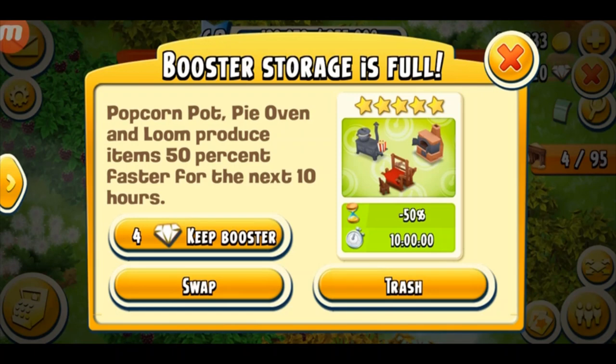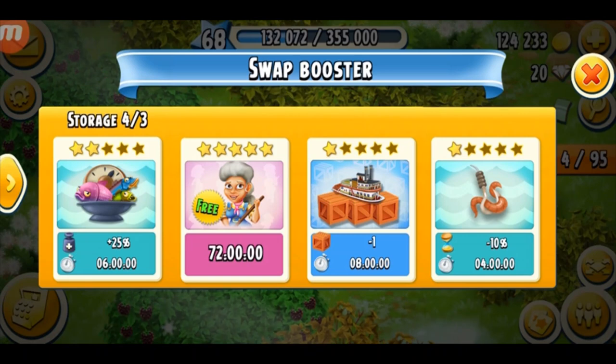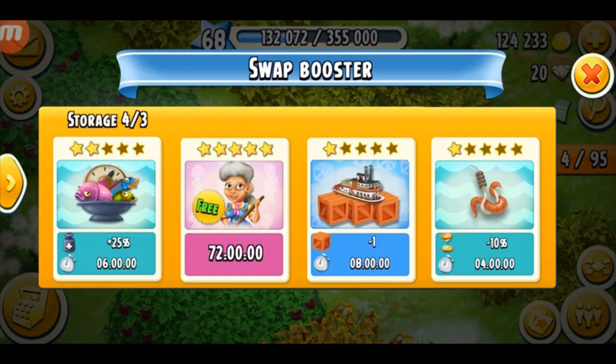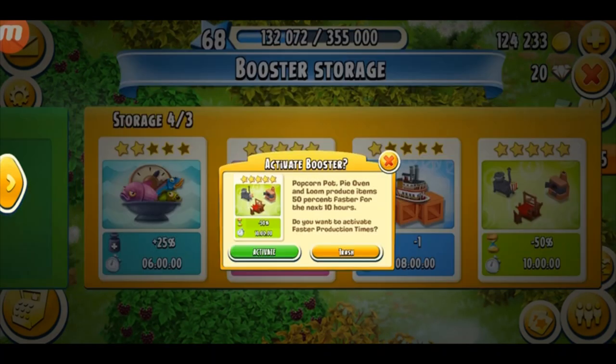Currently my booster storage is full and I cannot store any more boosters. What you can do is either trash them or swap them. I trash the ones I don't want to use, but I try to swap them with ones I don't need. You can see in the top left corner it shows storage 4 over 3, meaning I have one extra and need to trash or swap it. I don't like the fishing booster, so I'm going to swap it with the machine ones. The machine booster is minus 50%, which means my machines will produce faster.